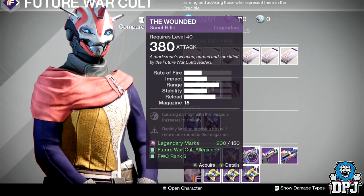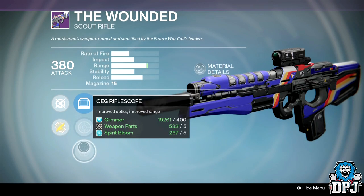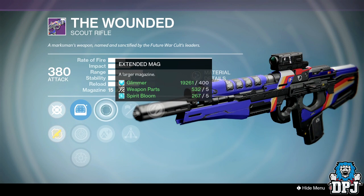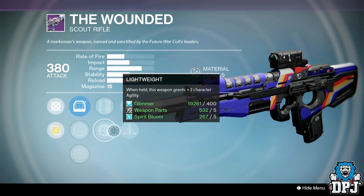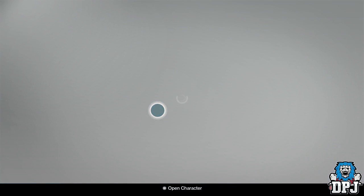The Wounded scout rifle: sights are OEG Riflescope, Focus Lens FLA5, and Red Dot ORA. Perks are Extended Magazine, Lightweight, Triple Tap, Smallbore, and Zen Moment. There are just so many better scouts out there — pass.